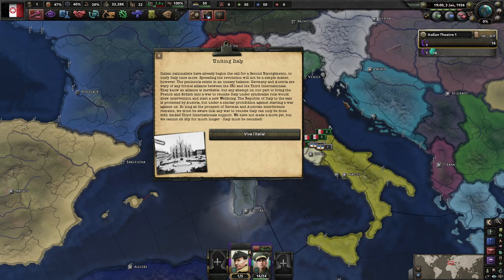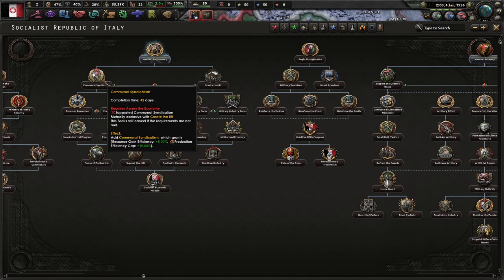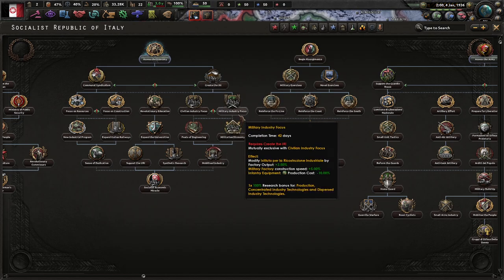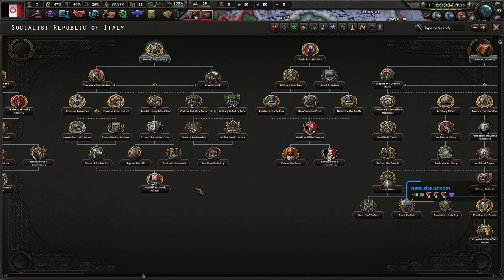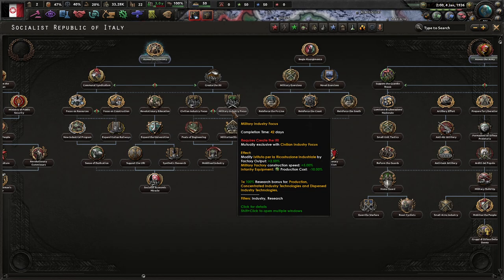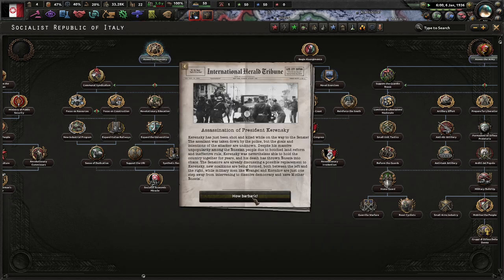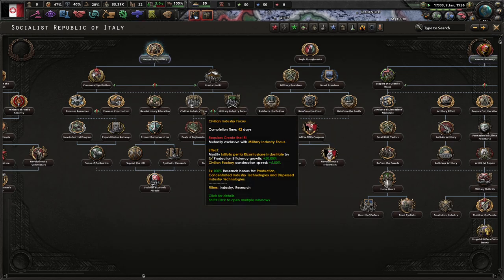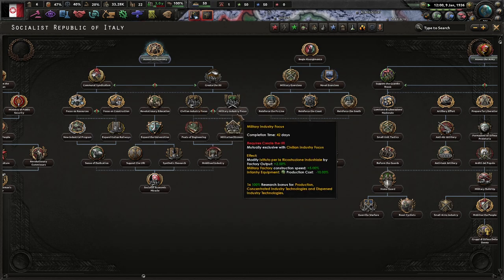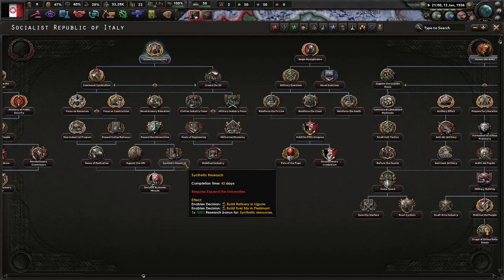We have not made a move yet, but we cannot sit idly by for much longer - Italy must be united. So what do we get from the economy tree? We either get communal syndicalism or create the IRI. Military focus would be nice - focus on construction, industrial expansion, railways. At 10-10-10 cheaper infantry equipment, that's pretty good, so probably create the IRI. What do you need? Just need to create the IRI. Militarized economy - you only need 5 construction, 20 factory production. I still think we want military focus, so go IRI, military industrial focus, education, research slots.